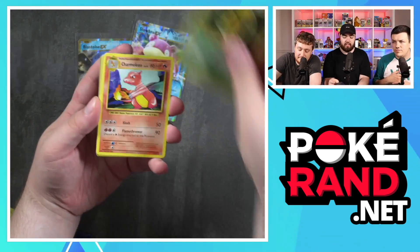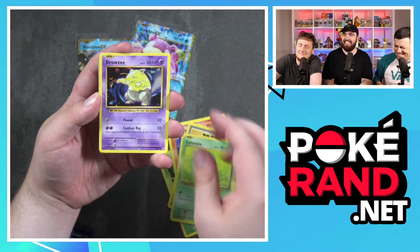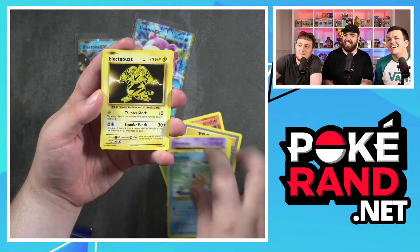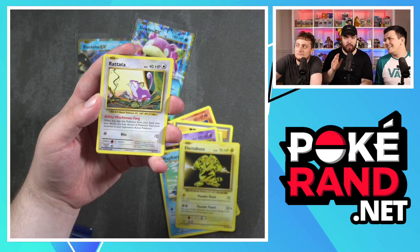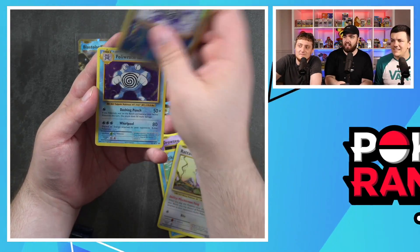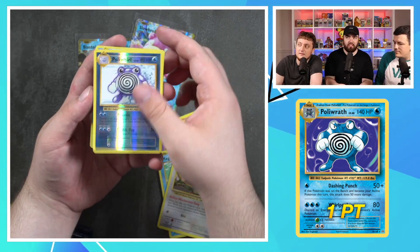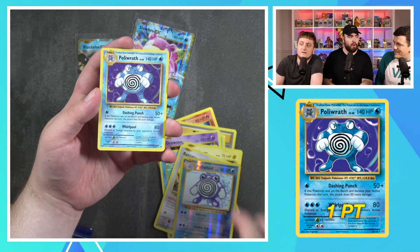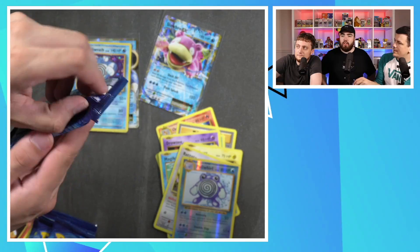Next pack, let's go. We've got Kakuna, Charmeleon, Poliwrath, Hitmonchan, Caterpie, Tracey, Magikarp, Electivire. Leave a like on this video right now if you enjoy Randy losing his absolute mind. Poliwhirl and a Poliwrath — that's a holo, that's nice. Give it a Water Stone. It's just Poliwhirl with angry eyes though, isn't it? 3-2 to Randy.